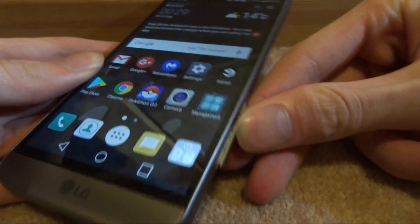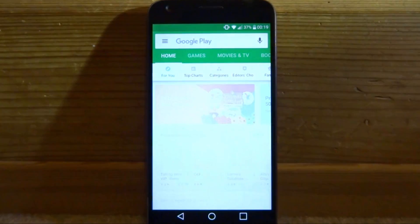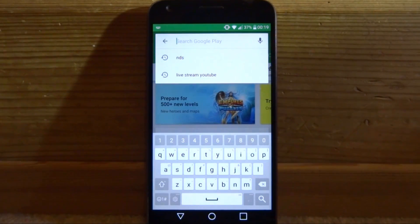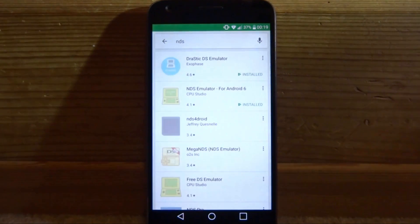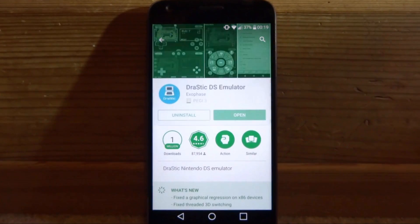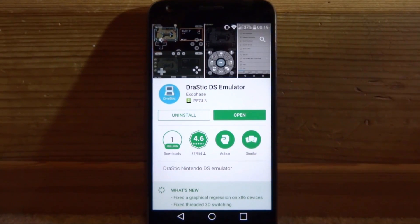On your Android device, open up the Google Play Store and in the search bar at the top just type in 'NDS' and search it. You want the second one on the list which is NDS Emulator for Android 6. There are quite a few on here but that is the best one you can get for free. You can see Drastic as well but that costs — I think I paid about four pounds for it.